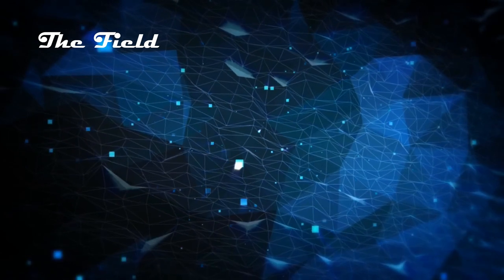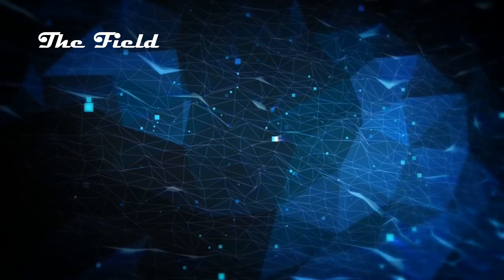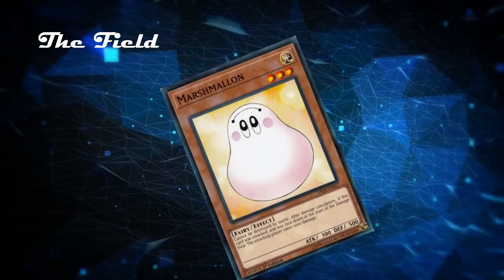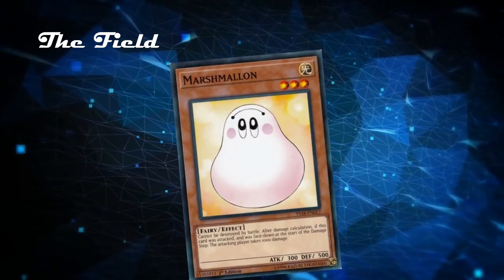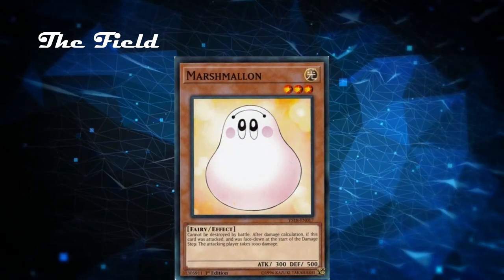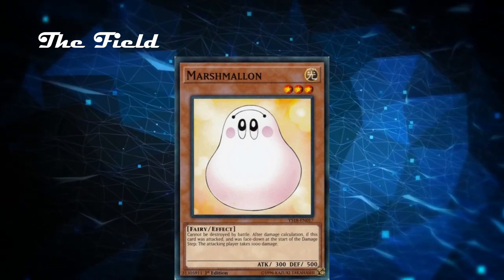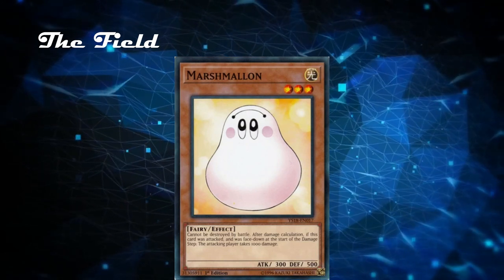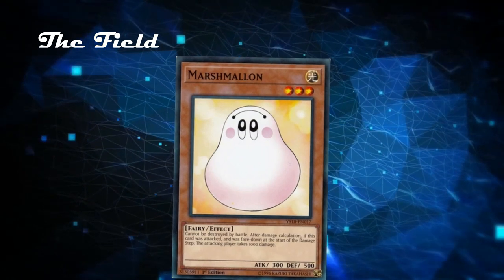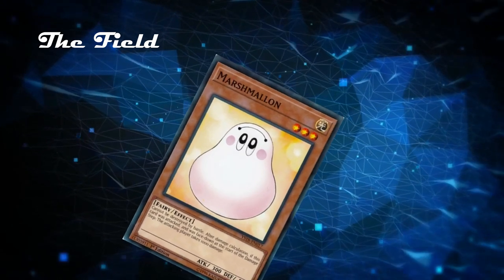First up, let's analyze the field. Since we have nothing on our side of the field, let's dive into our opponent's side. They have Marshmellon, a level 3 light fairy monster with 300 attack and 500 defense in defense position. Its effect reads: cannot be destroyed by battle. After damage calculation, if this card was attacked and was face-down at the start of the damage step, the attacking player takes 1000 damage. Since it's already face-up we don't worry about the second effect, but it cannot be destroyed by battle — it has to be dealt with by a card effect or tributing it off.